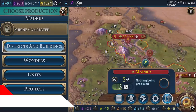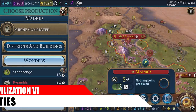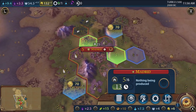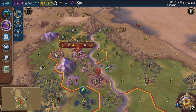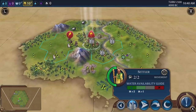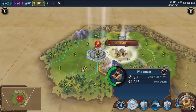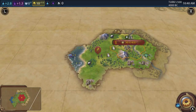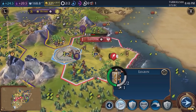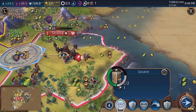Cities are extremely important in this game because pretty much everything you do revolves around them. In the base game there are two ways to get cities: you can settle them yourself by analyzing the landscape for food, production, and nearby resources and then placing a settler unit, or if you're feeling more aggressive, you can move units to take cities from other civilizations by force.